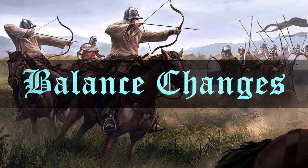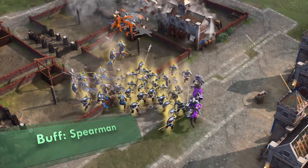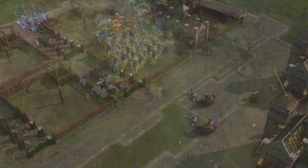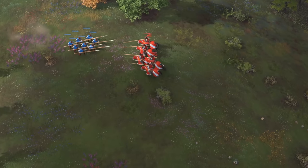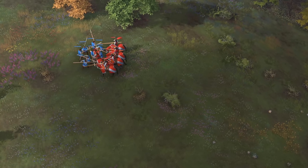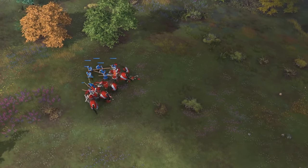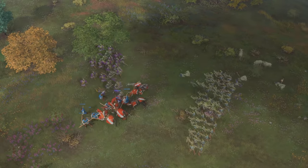Let's get into the balance changes. Spearmen get two important buffs. First, their damage output is increased from 3x to 3.5x against cavalry units. But the most important change is that spearmen will now automatically get into the brace position against cavalry when you use the attack move. This is a massive change that will lift the need to micro spearmen to tank cavalry charges, and players will really need to be careful taking engagements against spearmen now.